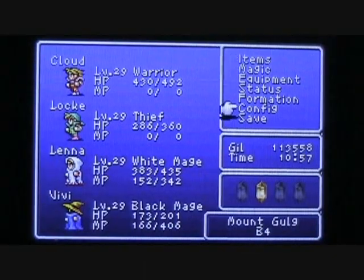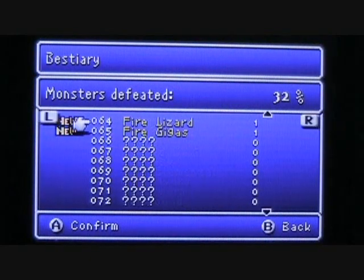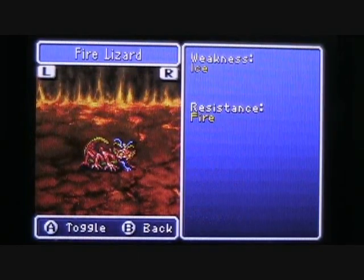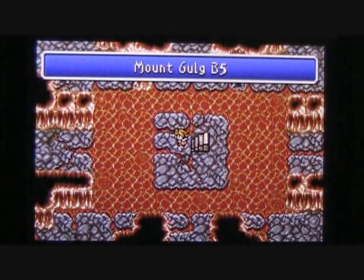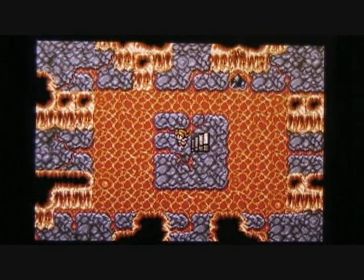We get a new entry in the bestiary. The Fire Lizard is number 64 in the list, and the Fire Gigas is number 65. That's going to do it for us on the fourth basement level. Let's go downstairs to the fifth and final basement level of Mount Gold Volcano.